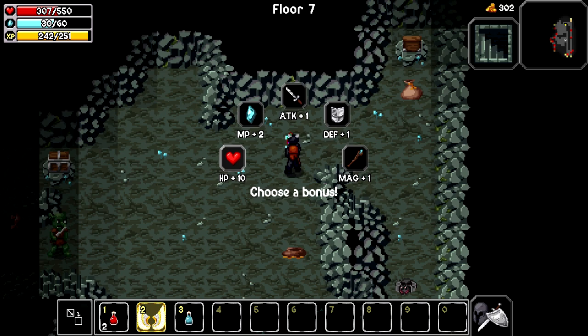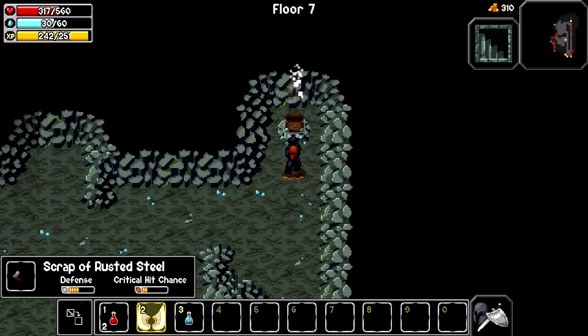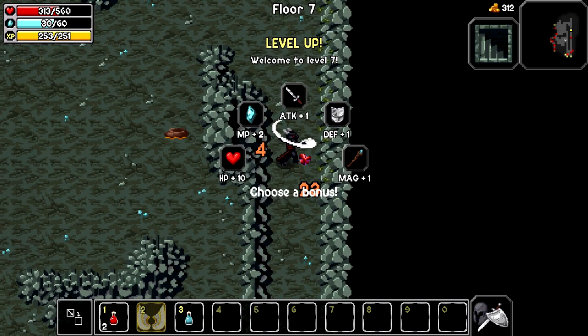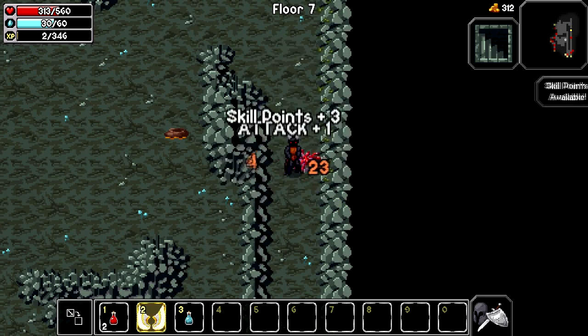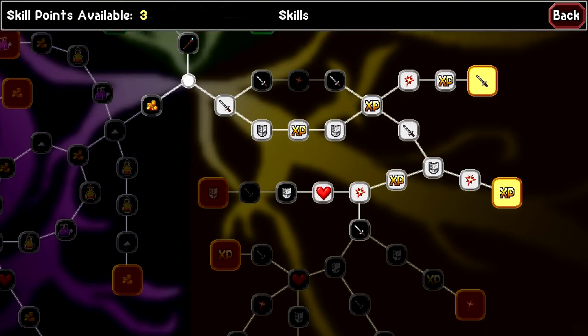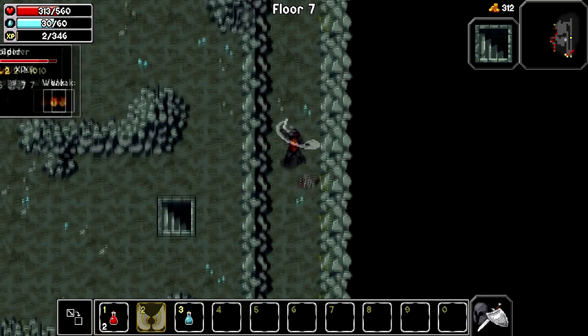We're gonna go with the HP up. Okay cool, scrap the rest of the metal. And I leveled up - let's go with attack. Skill points available, cool. We're gonna go defense one, attack one, and then defense plus three. It's kind of a boring setup but it helps out.